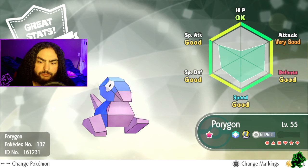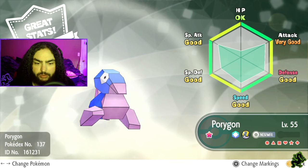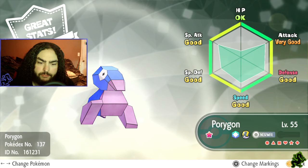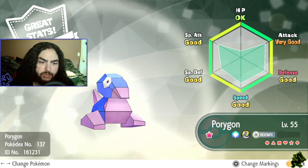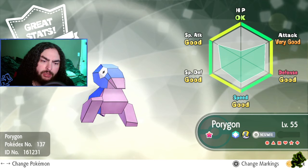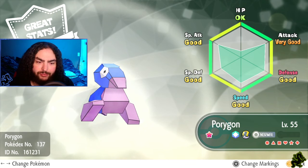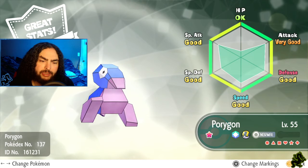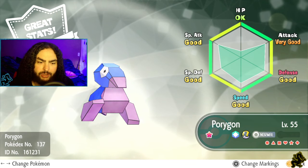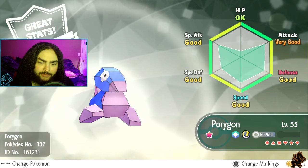Another one of my favorites - Porygon. Shiny Porygon has got that blue and that purplish-pinkish coloring. I've always liked Porygon. I remember in the first game the only way you could get one was by gambling - getting tokens at the game corner and exchanging them for Pokemon. Porygon was like the most expensive one if I remember correctly.